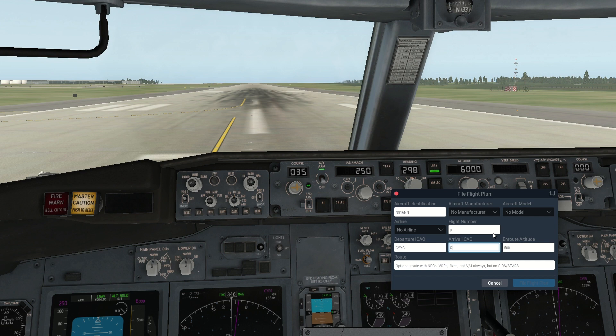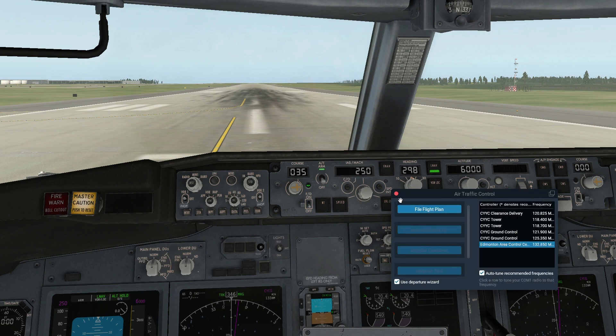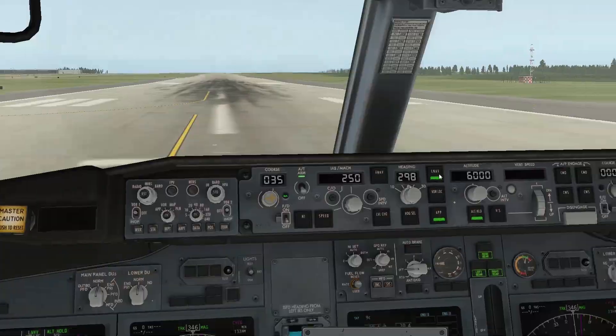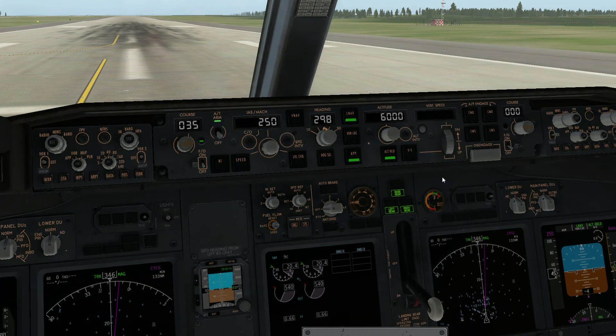It's really quick and easy to fill out. Just make sure you get your arrival ICAO correct, choose your en route altitude — it's really easy and I think it really helps make a difference. I'm not going to do a full tutorial on that, but if you would like a tutorial on that or anything else in XP11, tell me in the comment section below.